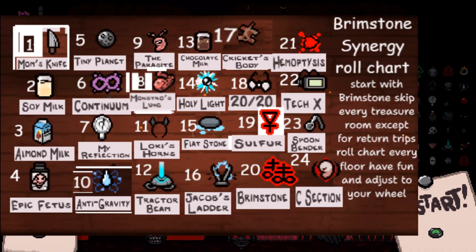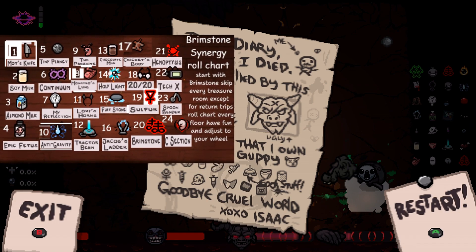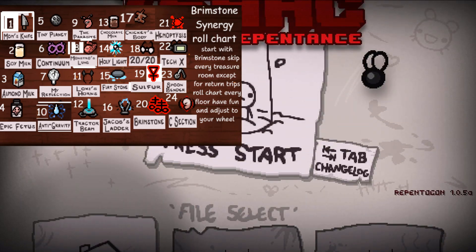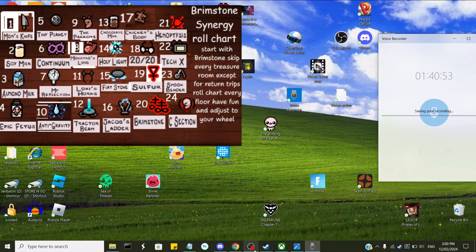I hope you enjoyed the video. If you did - the video's over, go. If you want to try this for yourself, there's my roll chart thing that I made. I'm probably going to replace the one that's actually on screen with a slightly modified one that has Monstro's Lung a bit lower and something else in the 19th slot. May I replace Monstro's Lung with Cricket's Body or some other item? But I hope you enjoyed, and I will see you next Friday. The next week. For the rest of time.